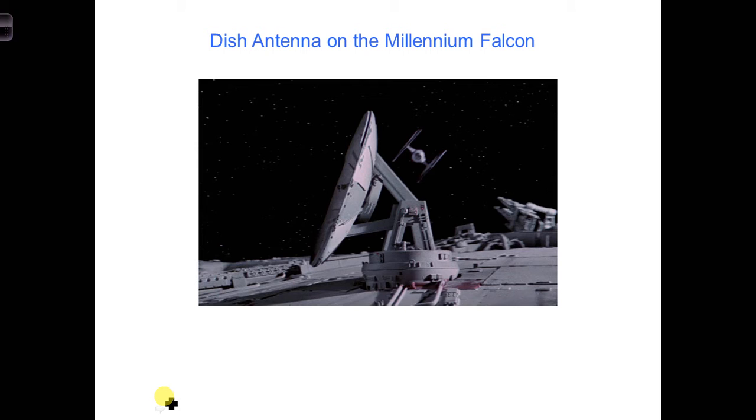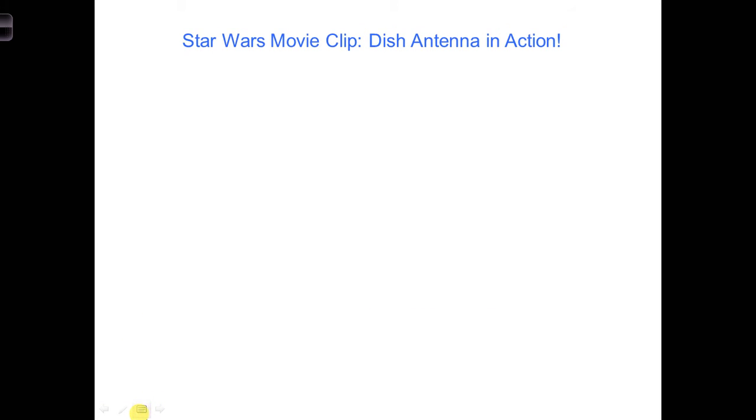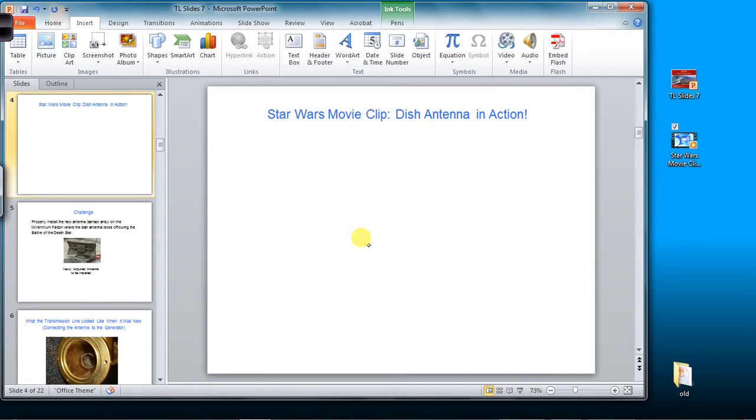A key feature of the Millennium Falcon is that it has a top-of-the-line sensor dish antenna, shown here. This dish cost Solo lots of so-called credits. It had the capability to detect Imperial ships long before they were aware of him, putting him at a great tactical advantage. Let's see a short movie clip of this sensor dish in action towards the end of episode number four.